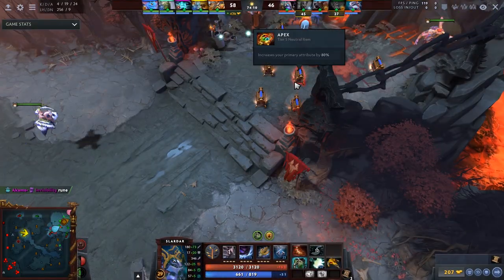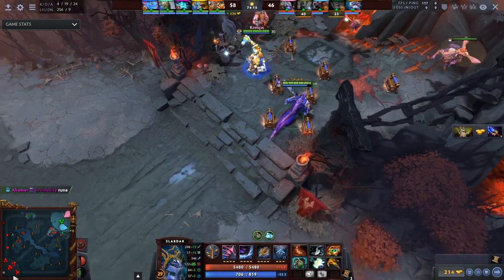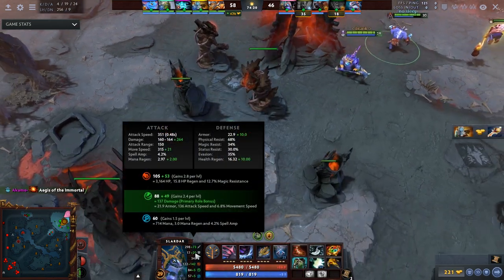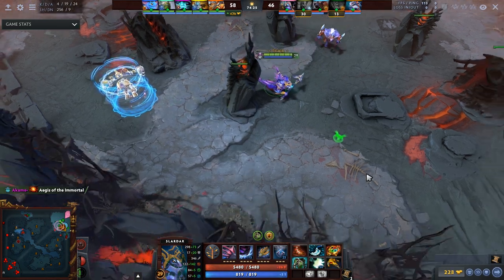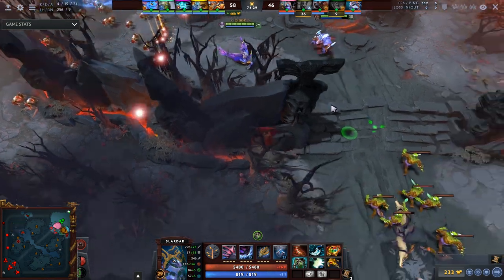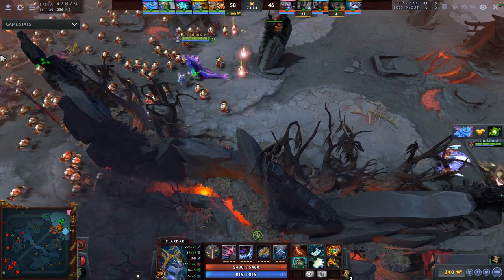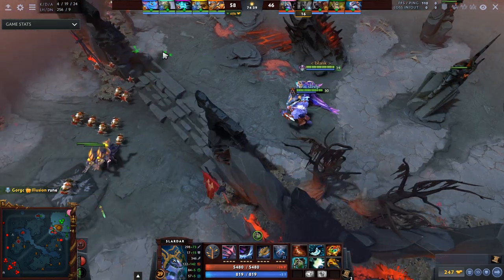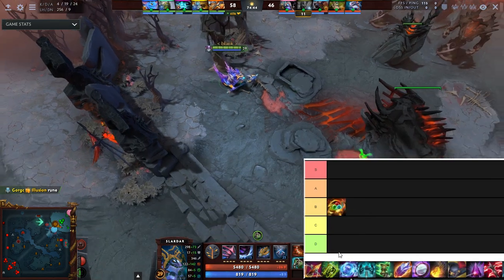First tier 5 item is Apex — it increases your primary attribute by 80%. On certain heroes, especially high-agility heroes, this could be absolutely broken stats. But the issue is that at 70 minutes, if you're an agility hero you're basically six-slotted, so what do you replace? If you replace something that already gives primary attribute and then take Apex, it becomes a whole mishmash. This feels like B, but honestly this is all speculation — I'd be happy to debate it.